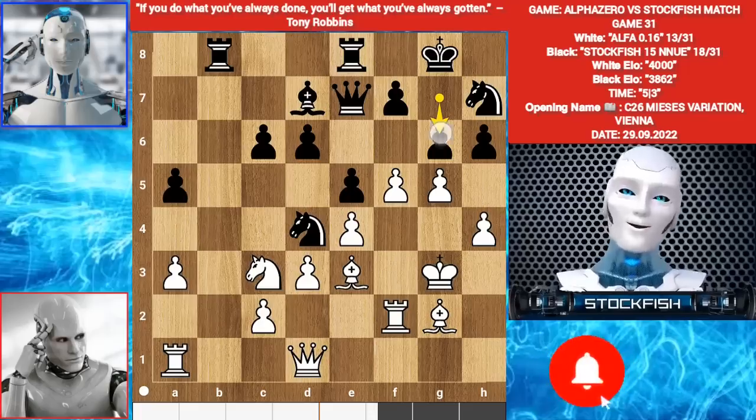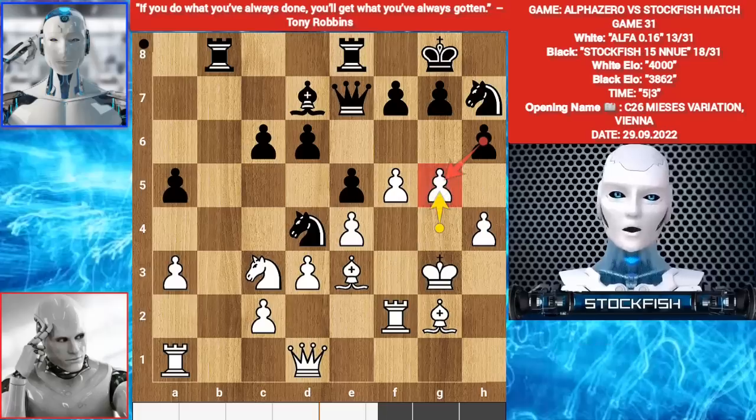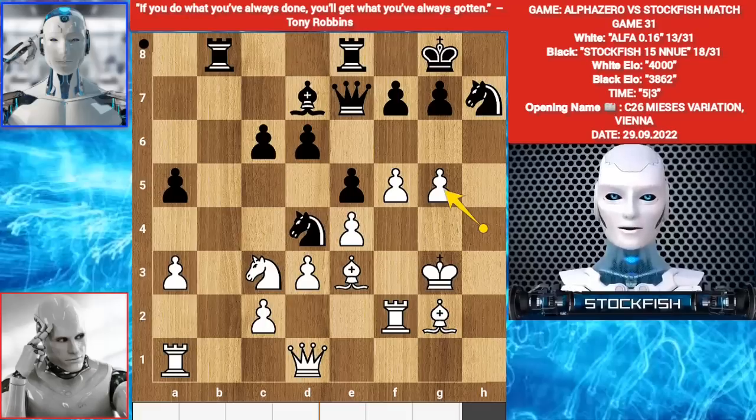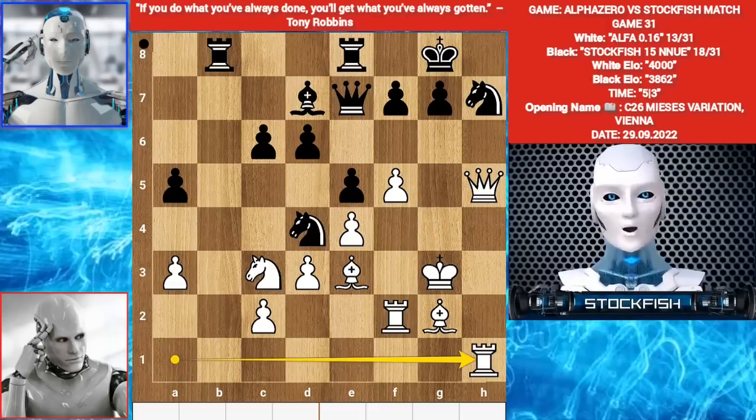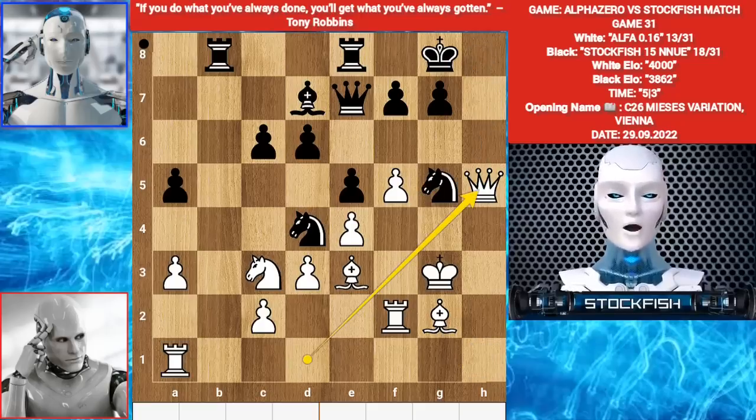I played G6. You might think black could play H takes G5. Let me show the variation: H takes G5 — white is threatening to play Queen H1, Queen H4, Rook H1. If Knight takes G5, then Queen H5, targeting the knight and threatening Rook H1, Queen H8 mate. If you play Knight H7, then Rook H1, targeting the knight and threatening mate in 1. And if you play F6, then Rook H1.